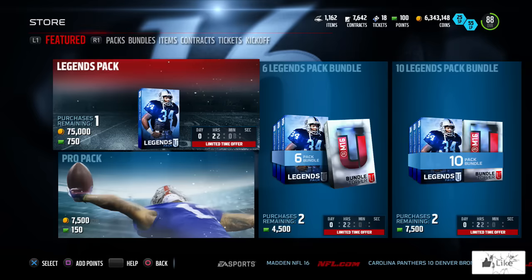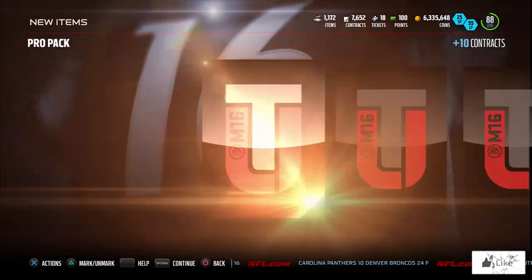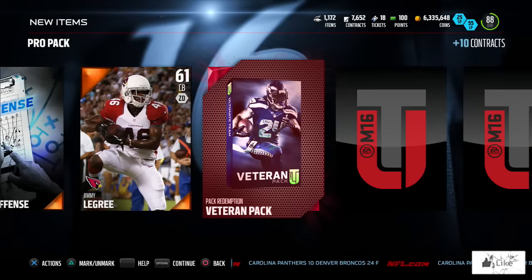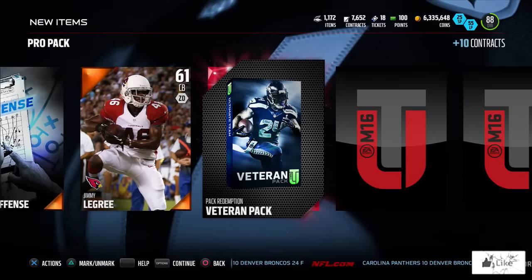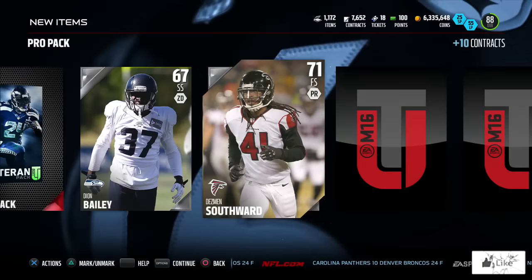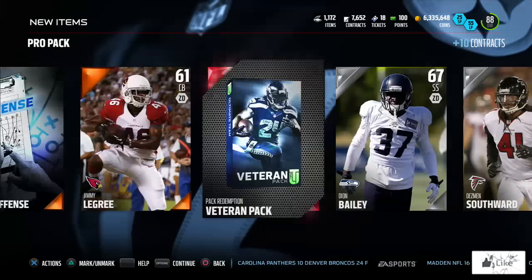I just want to pull something crazy — a Michael Vick, Jason Taylor, or a piece of one of the two. It doesn't have to be a Boss item, though all those pieces are super expensive right now. We get a pack redemption for a veteran pack. We're not gonna give up hope just yet — we still have the gold-or-better pull coming. Let's make it rumble and pull a second elite. We pull Vante's Perfect.